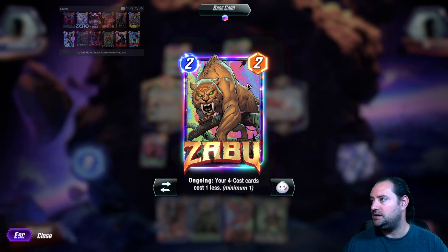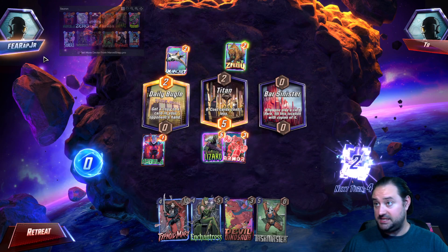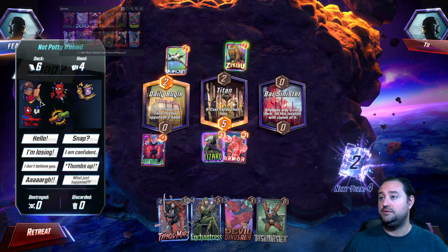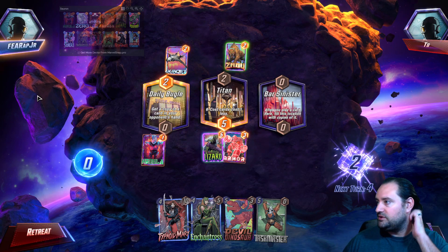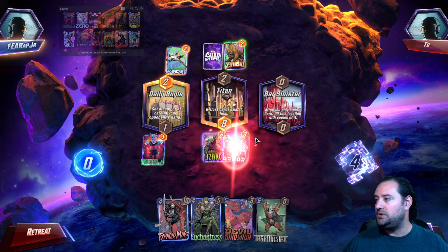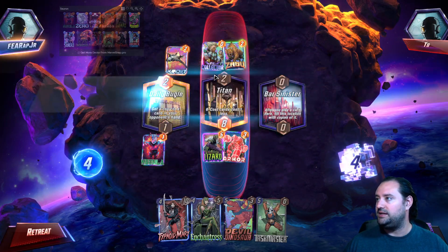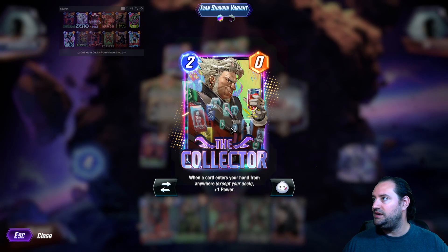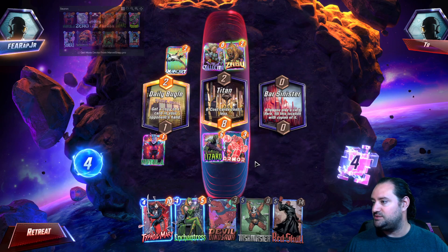They do have a prism game going on over here. Oh, they snapped! Very nice — I love it when people snap. I love playing for more cubes. Armor, Nebula — Collector in the middle. That's actually pretty cool. Even Shavari — nice, I like that one.